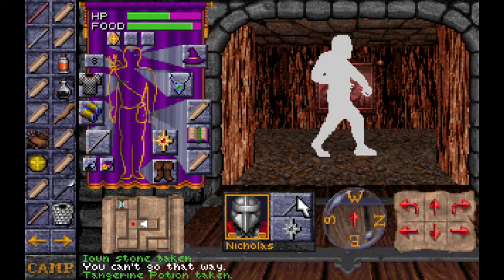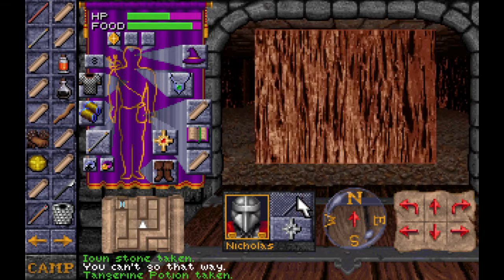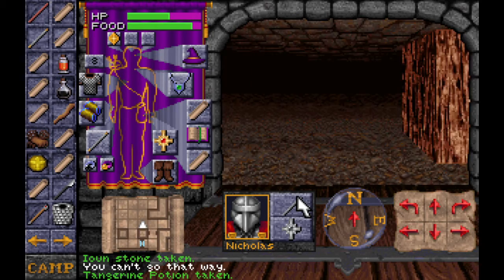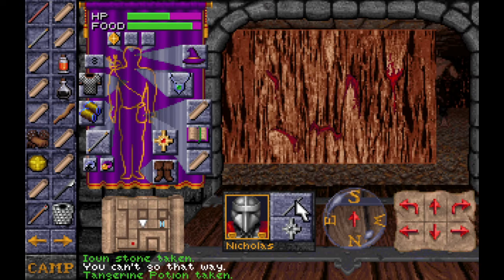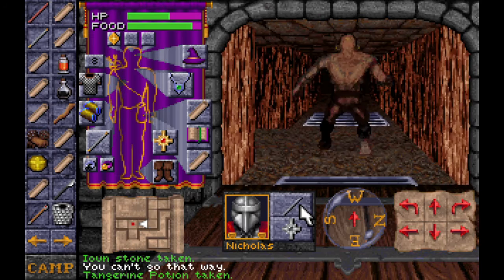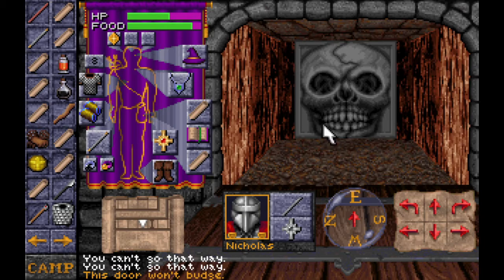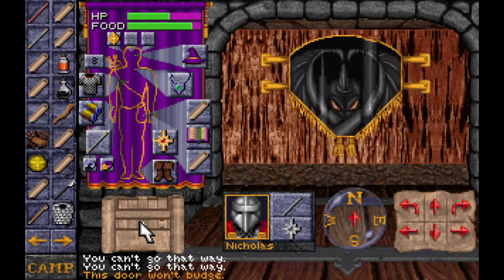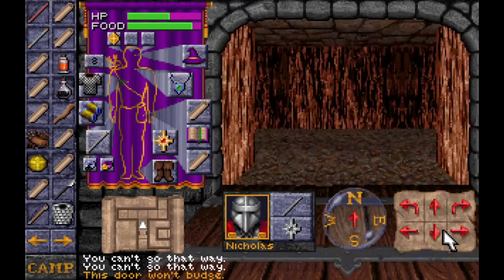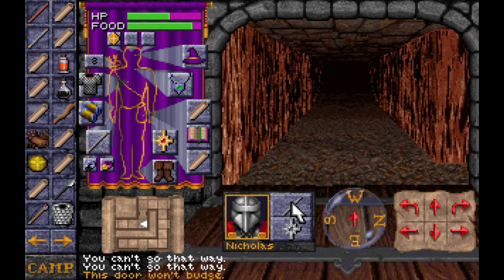We got an enemy right behind me! Yep, that's what I was afraid of. I backed myself into an unknown area, which is also not a good thing. But sometimes you gotta make split-second decisions. I can backstab him — sixteen points! Seventeen points! That is what I like. Is this the door I couldn't open earlier? I think it was. Let's see what else is in this grotto — I call it a grotto.